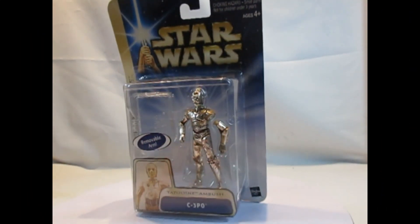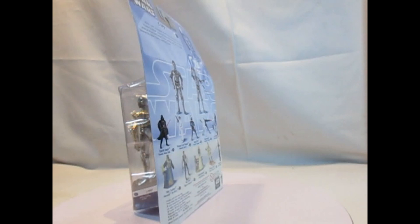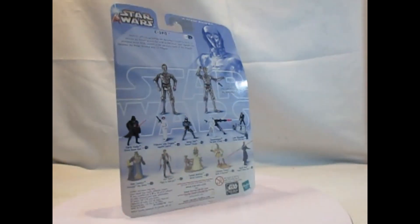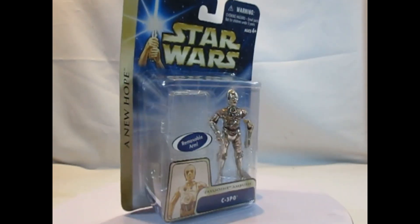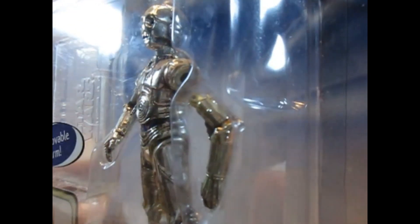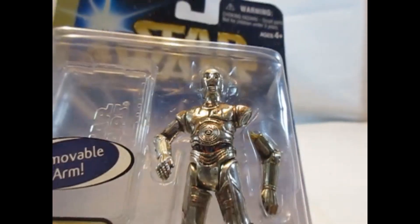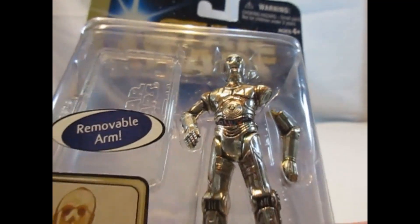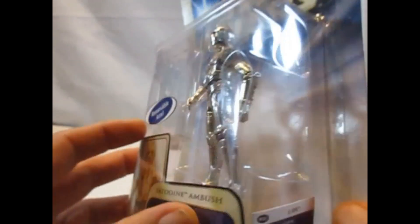Beginnen möchte ich hier mit C-3PO Tatooine Ambush. Diese Figur habe ich nicht lose, nur hier eingepackt. Also hier ist er, der 3PO mit einem Removable Arm. Er ist hier recht schmutzig, eben nach der Attacke von den Tusken Raidern. Aber schön modelliert, ein bisschen breitbeinig vielleicht. Und deswegen habe ich ihn wahrscheinlich auch nicht ausgepackt, weil es da schon so viele 3POs gab.